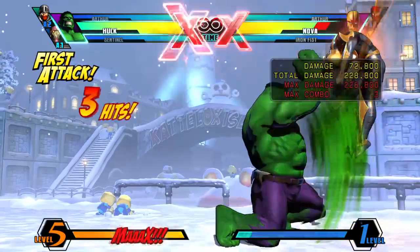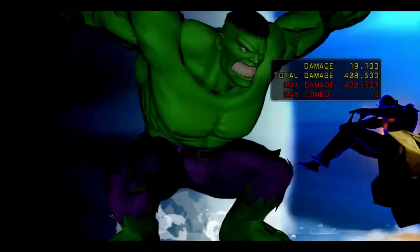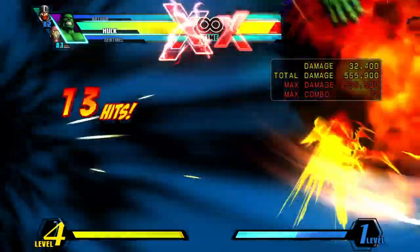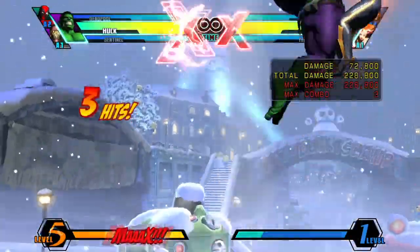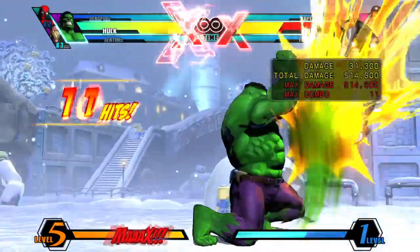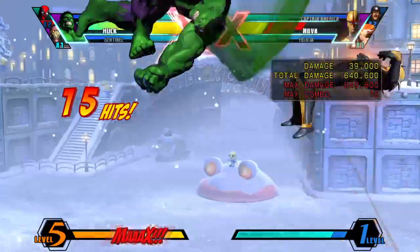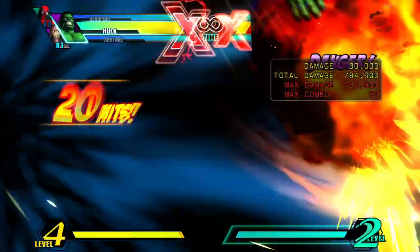If you get 2 hits like that in a match, you can kill literally any character, including Thor. Things get even more absurd if you have an assist to help extend combos — if you find a way to relaunch the opponent using a multi-hit assist or something like that, you'll surpass the 900K mark using just one bar. You don't need any execution to do that — it's very simple.